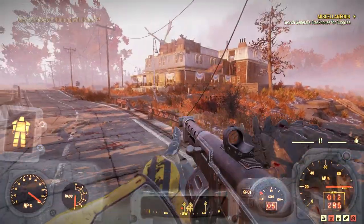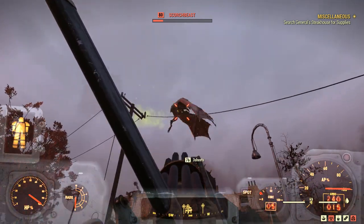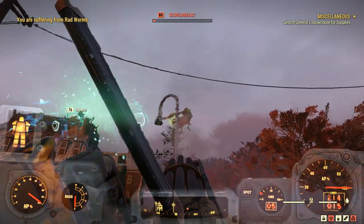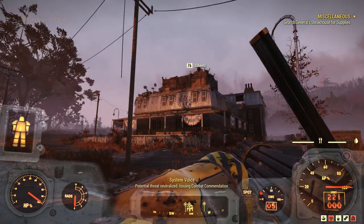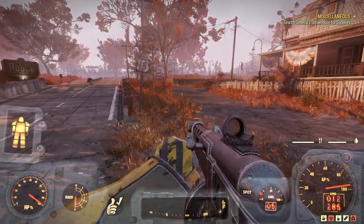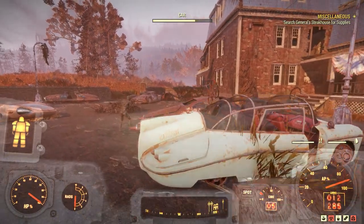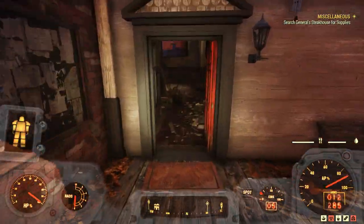Let me just take that from you. Oh, there is a guy up there — some sort of facility. 'Potential threat neutralized, issuing combat commendation.' Cheers there — appreciate it. There's some sort of facility up there. Anyways, this is what I was here to check out. I had no idea that guy was even up there — I was wondering why I was dying so fast. Didn't think the mutants were doing that much damage.